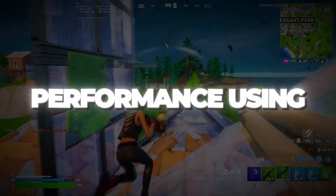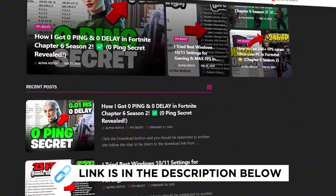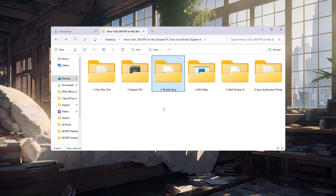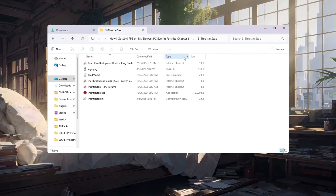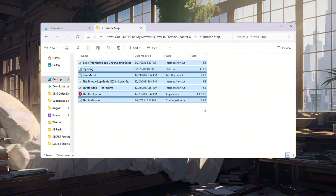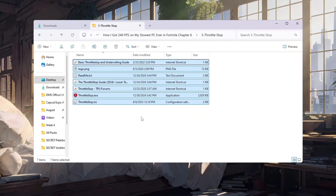Step 4: Improve CPU performance using Throttle Stop. You can download all the files in one pack directly from my official website — I've added the safe link in the description for you. In this step, we are going to use a program called Throttle Stop to get even more performance from your CPU. Throttle Stop is designed to stop power saving features that limit your processor speed, which can slow down Fortnite on weak PCs.